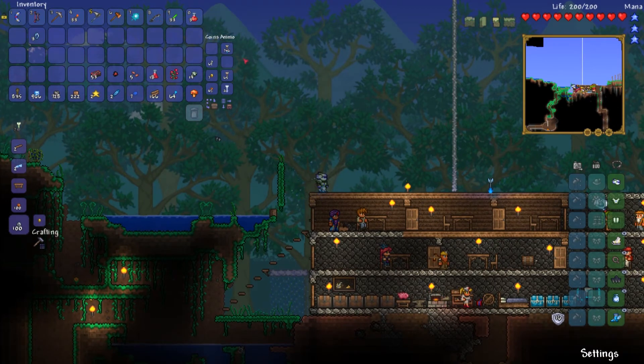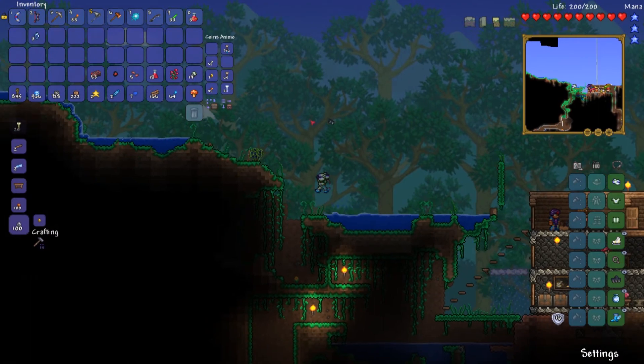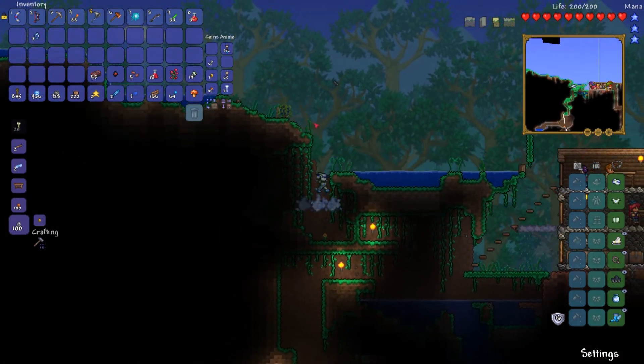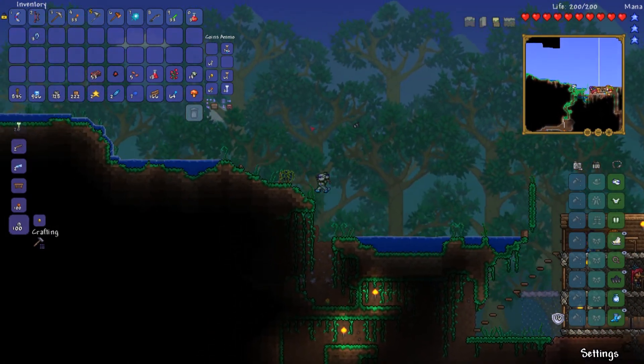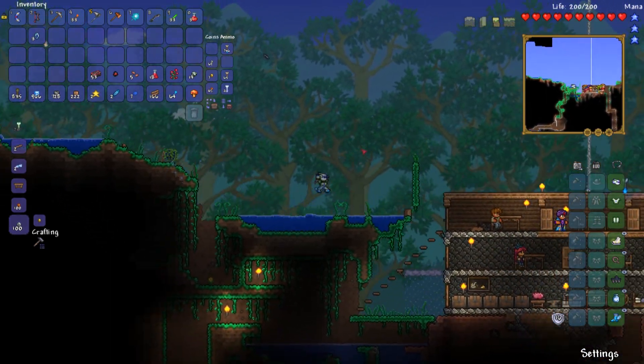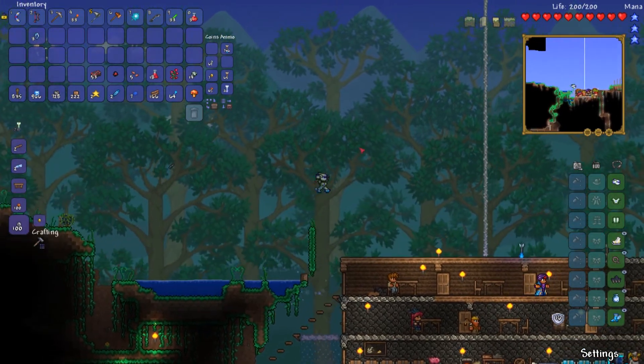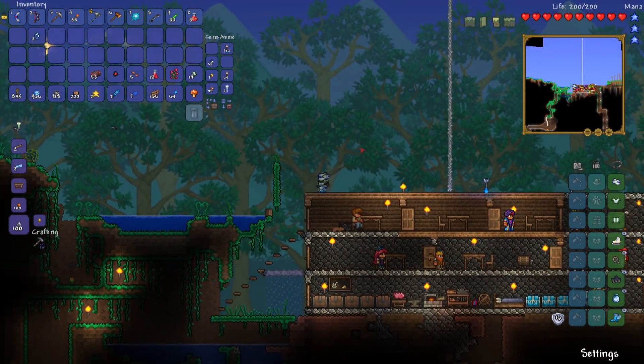The Flesh Catcher, made from Crimtane, has 22% fishing power — probably improves the chances of catching something. I'll make another short video going to the crimson for this part of the series.